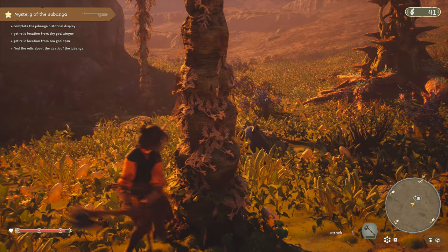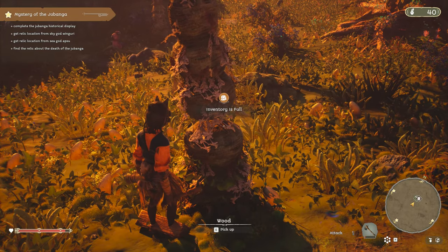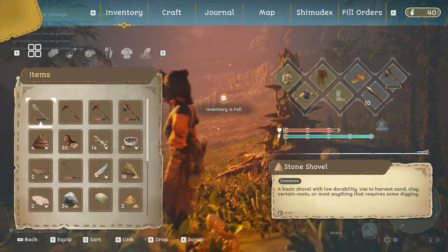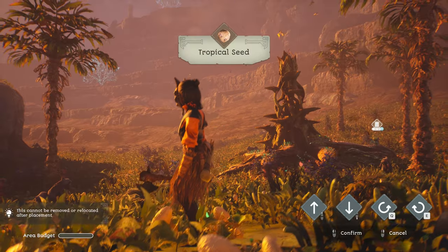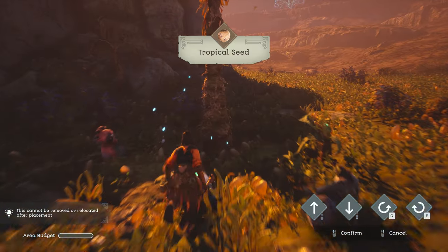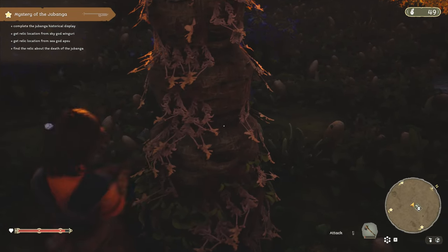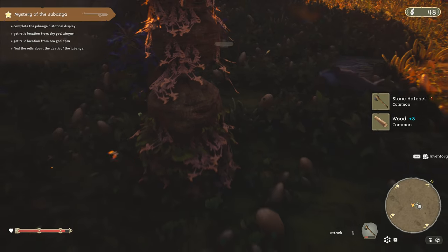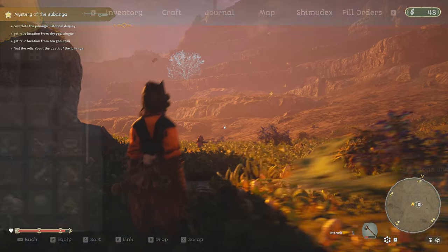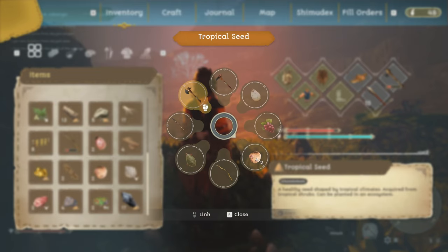We cut down one tree - did we lose that wood, or is it just on the ground? Let's see if we can place a seed now that we took a plant away. Oh yeah, we can - great! The item is broken, but we can replant. The button system is a bit confusing, but it's all good.